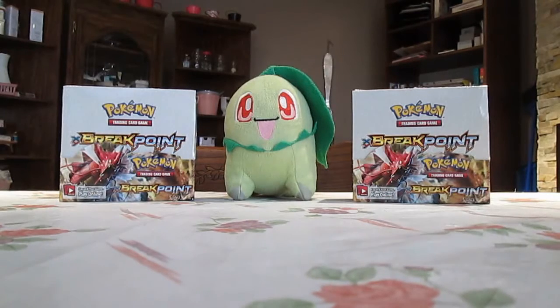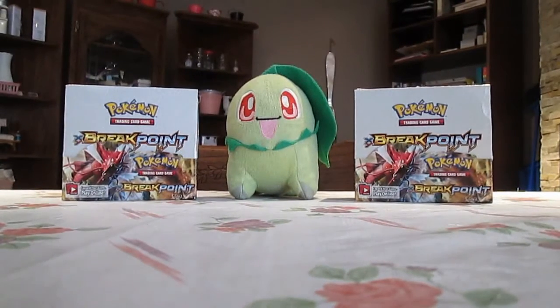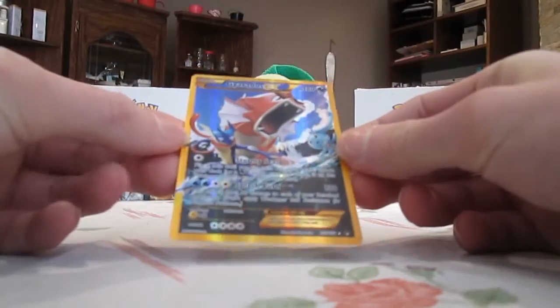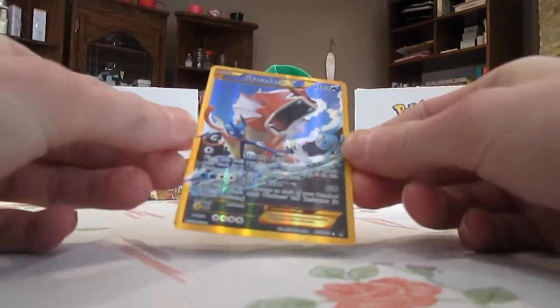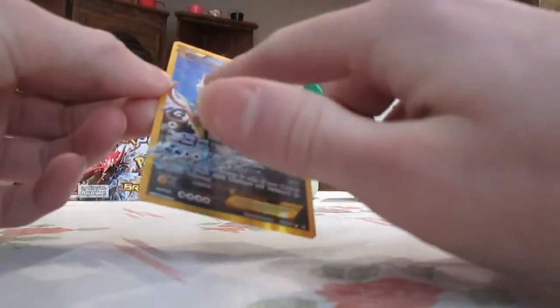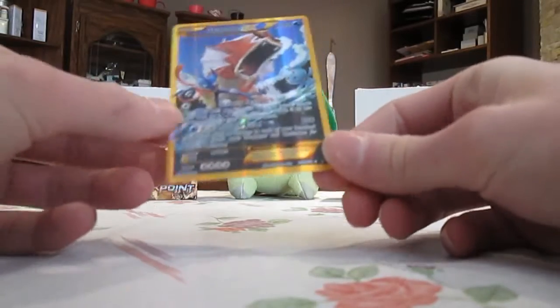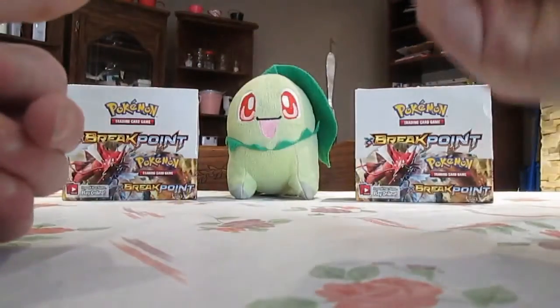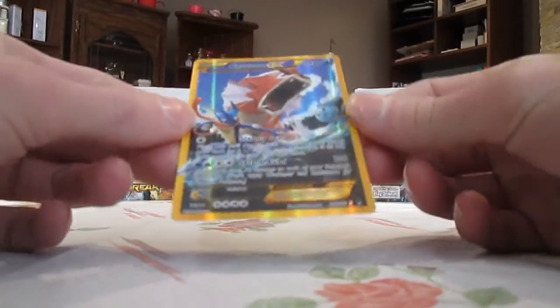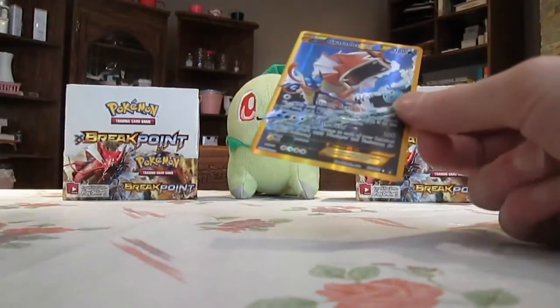Number 1 — you guys might not believe this. It is the Secret Rare of the set: the Gyarados EX Full Art Secret Rare. It's numbered 123 out of 122. This is my favorite card of the set because it's a Secret Rare. It's golden — look at the border, it's gorgeous. The Gyarados has a different solid texture compared to the rest of the card. You can see Manaphy and Greninja in there too. It's a really nice card. I pulled this in my third Breakpoint video, I'm pretty sure — and now I have nine copies of it. I'm waiting for number 10. It's supposed to be hard to pull, but I've pulled nine out of 530 packs.